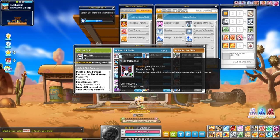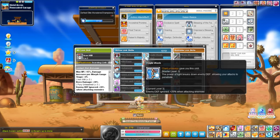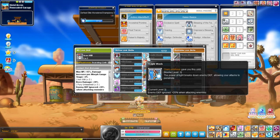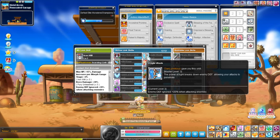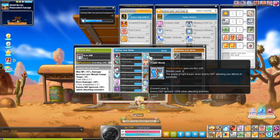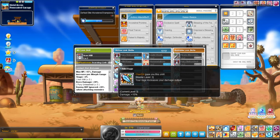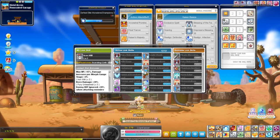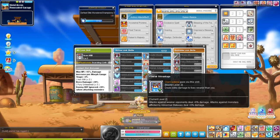First we're going to go into Demon Slayer, which gives boss damage. I have mine at level 3 — all the important links I have are basically already maxed out. We also have Luminous, which gives me extra IED. I think this is pretty useful for many bossing scenarios, and damage percent is obviously extremely important.